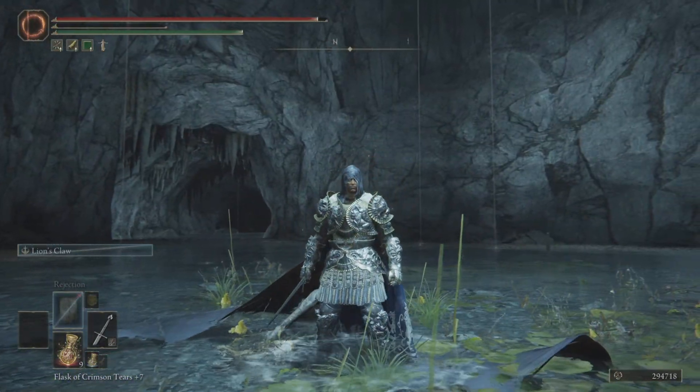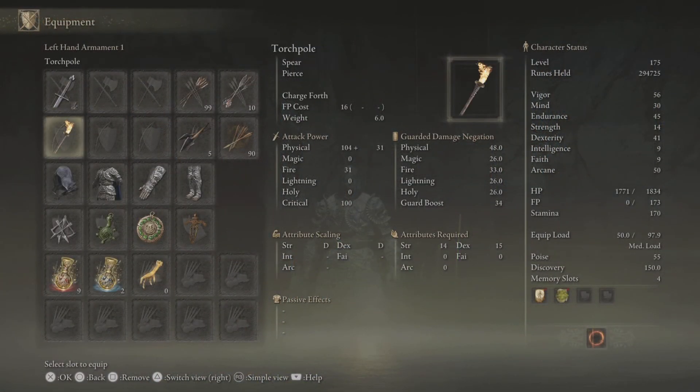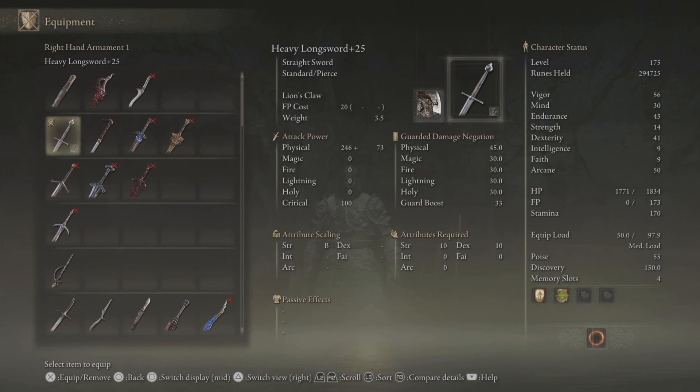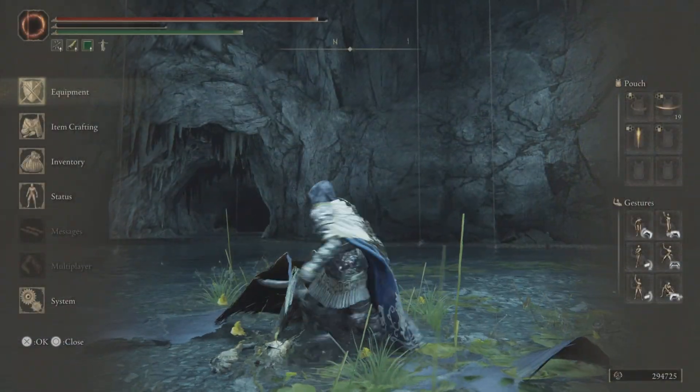Okay, so let's check out what this charm does — it raises attack power with lower equipment load. And for the weapon, the Shamsheer — you can check it out: Dexterity scaling, you need 7 points in Strength and 13 points in Dexterity, and it's got the Spinning Slash skill. Let's just check it out.